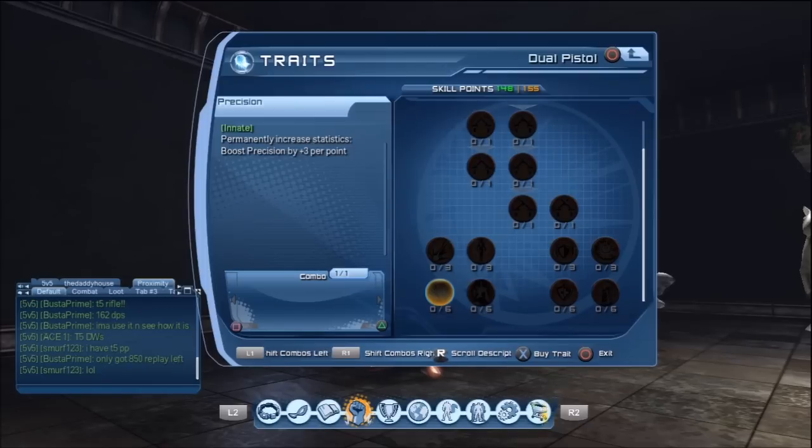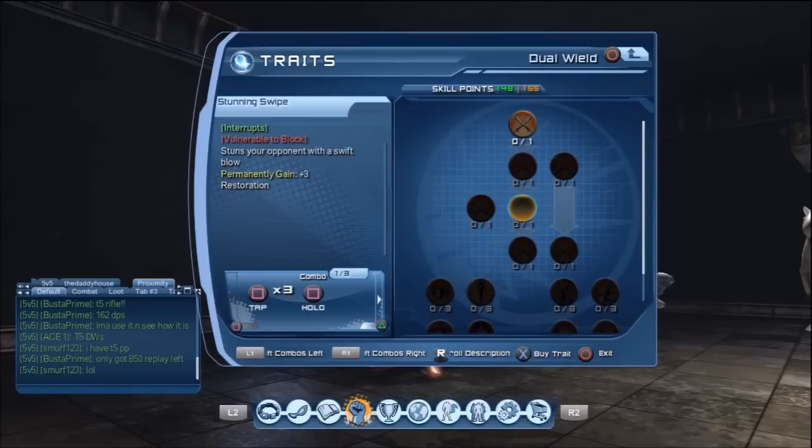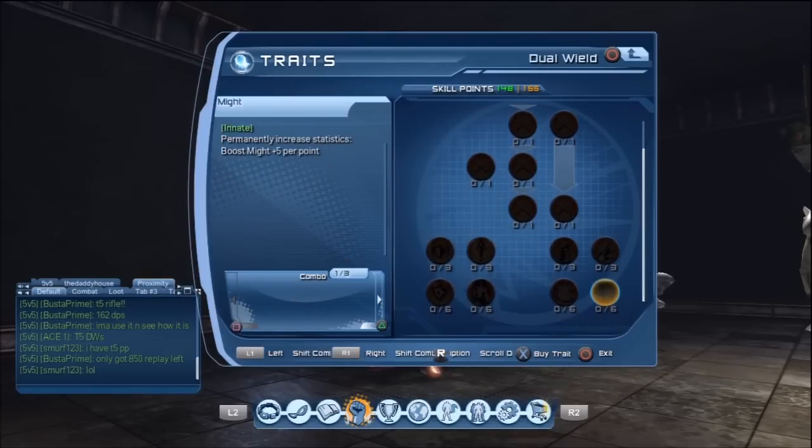Controllers are going to have to concentrate more on getting their vit innates to get that power out. Healers need to concentrate on their restoration innates. DPS and tanks will need to look at the precision boost and the might boost more than anything else. Right here is dual wield — it has an extra might boost, vit, power, and health.